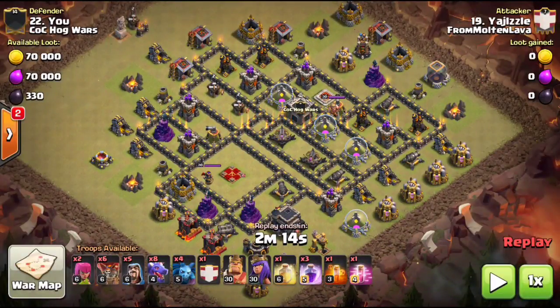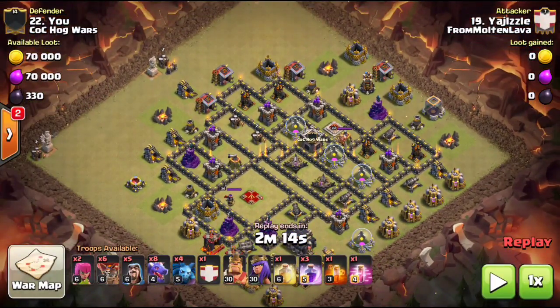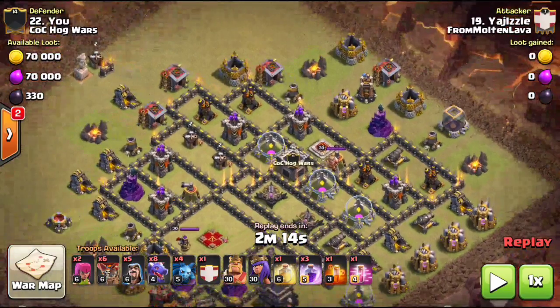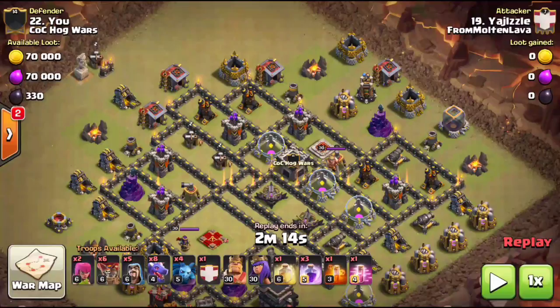Now we're going to take a look at one of my hits using dragons — something a lot of people are not comfortable using. One thing I will say is with the meta that Town Hall 9 is in, bases are always constantly trying to defend against something like a LaLo. Air defenses are in all kinds of crazy positions just to make it that much harder to stop the LaLo, which is probably still to this day one of the strongest attacks at Town Hall 9. So if you look at these air defenses, the first thing I noticed is these two air defenses right here.